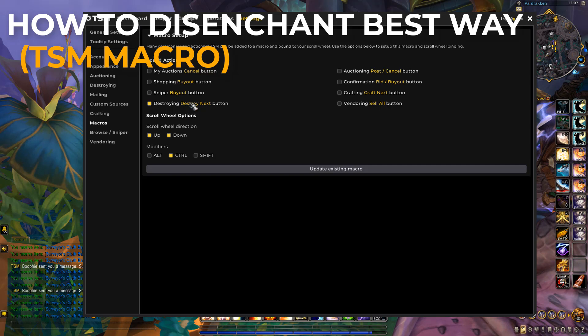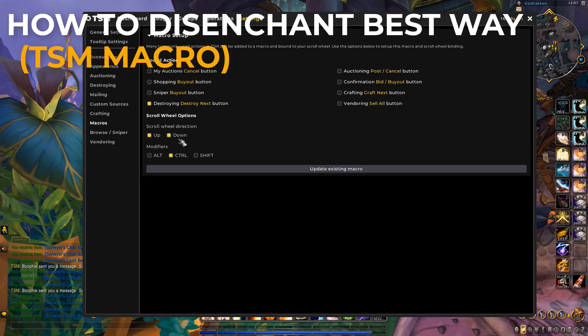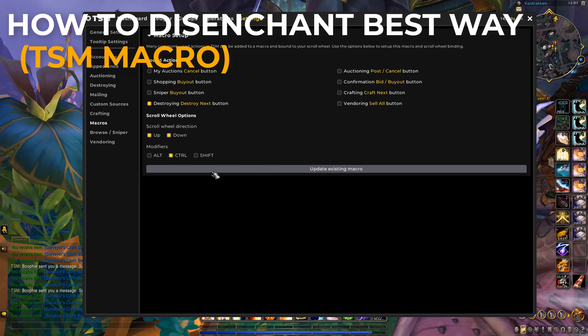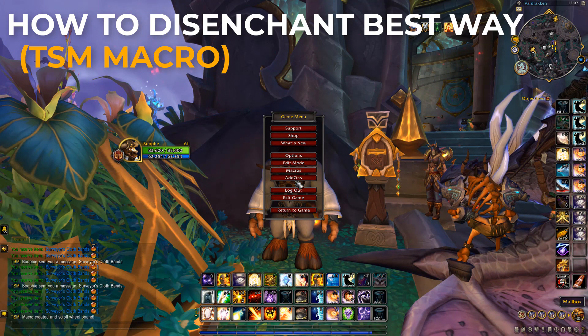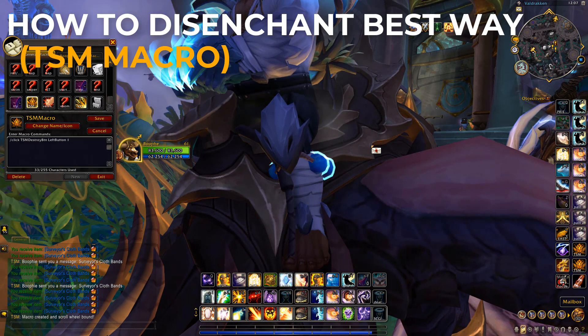Head over to TSM Settings, go down to Macros, and select 'Destroy Next Button'. Basically what we're doing is making a macro that will disenchant the item when you click it. You want to have this selected, then have scroll wheel up and down selected, and choose whichever modifier you want — for this example we'll use Control. This will create a macro for you. Head over to Macros — it starts with T so it'll be near the bottom — and put that on your action bar.